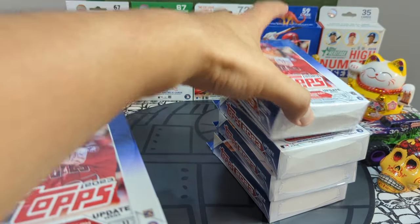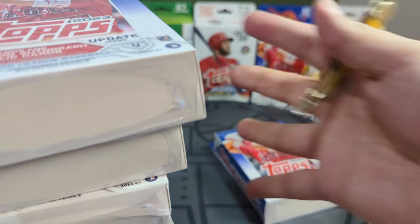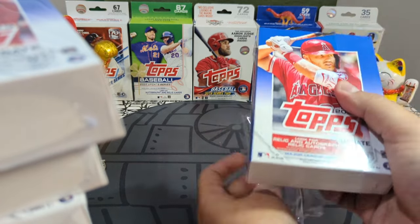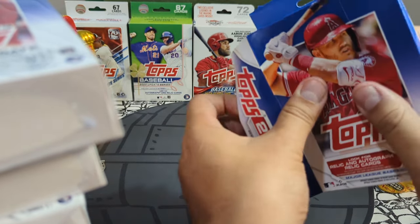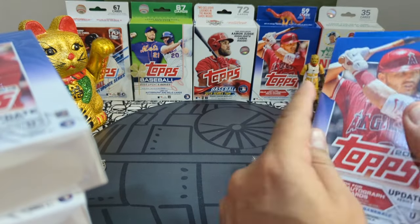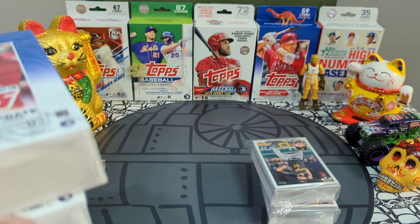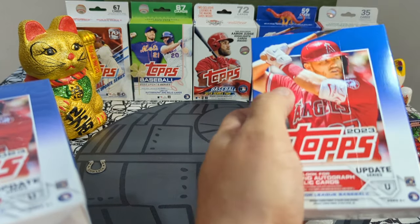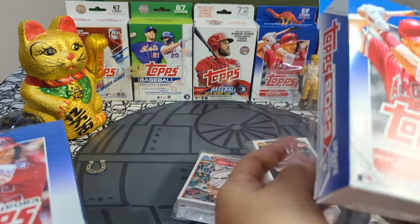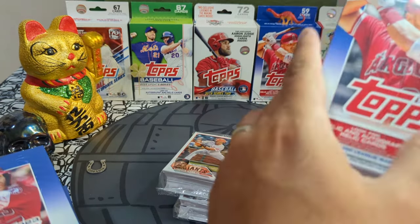We have pulled pretty good rookie debuts in the gold, nothing crazy, but this case has been a lot of fun. I love just to rip and rip — it doesn't even matter. Baseball cards, Coca-Cola cards, Looney Tunes cards — I don't care. I just love ripping wax, ripping boxes, ripping packs, and seeing what kind of lucky hits you can get.